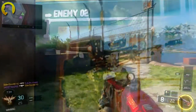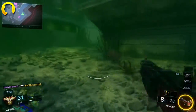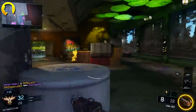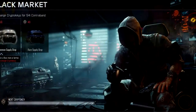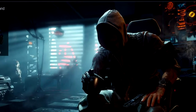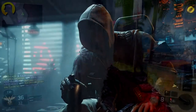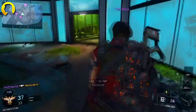Basically we have Enemy 2 on the screen, and it shows a picture of what I'm assuming is Blackjack holding a Locust. He kind of looks like Blackjack, but he looks like a scrawnnier version of him. I'm currently looking at the black market, and Blackjack looks more buff than this guy. I'm not sure if that's just the picture or what, but I'm pretty sure it's fake — I just want you guys to tell me what you think.